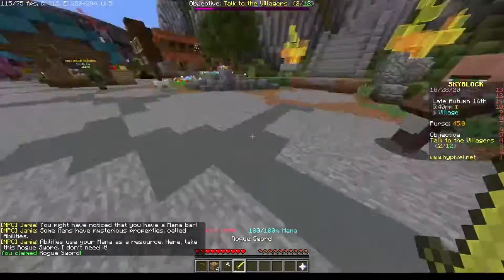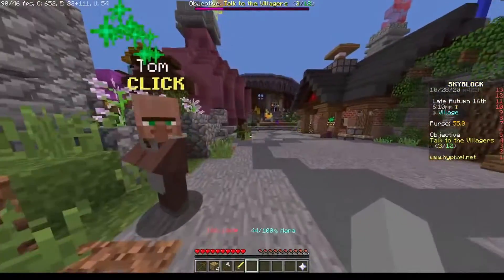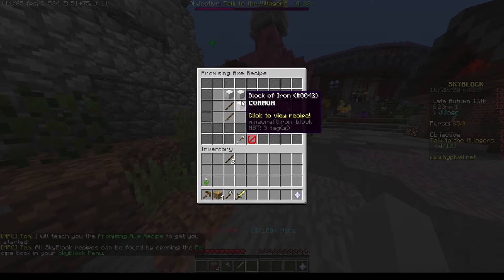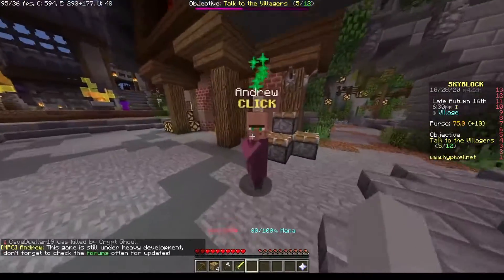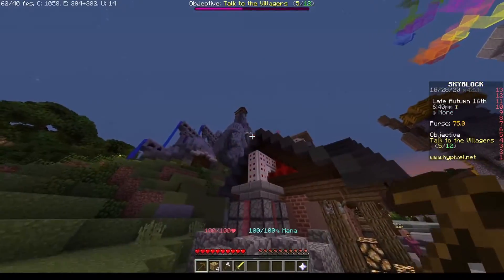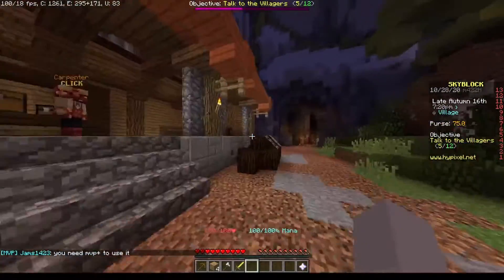How am I supposed to get iron? Where am I supposed to get iron? Do I get it from the mountain? That looks like a place where I might get ore. Yeah, this looks like a mine. I mean, I'm not seeing any ore in here though.